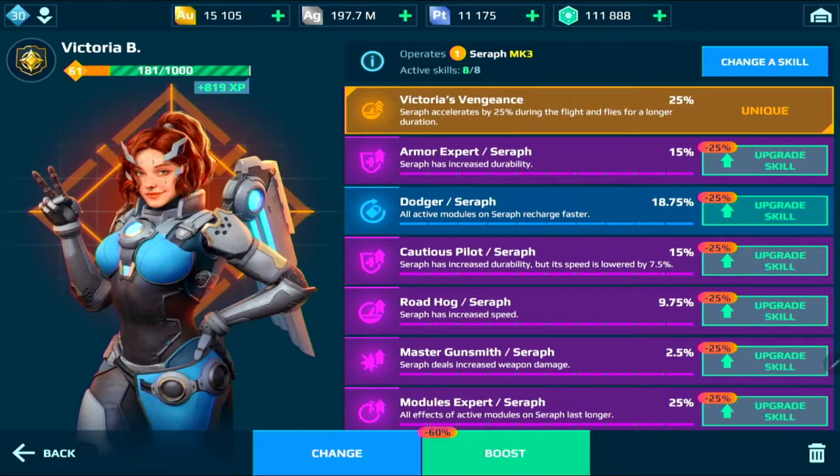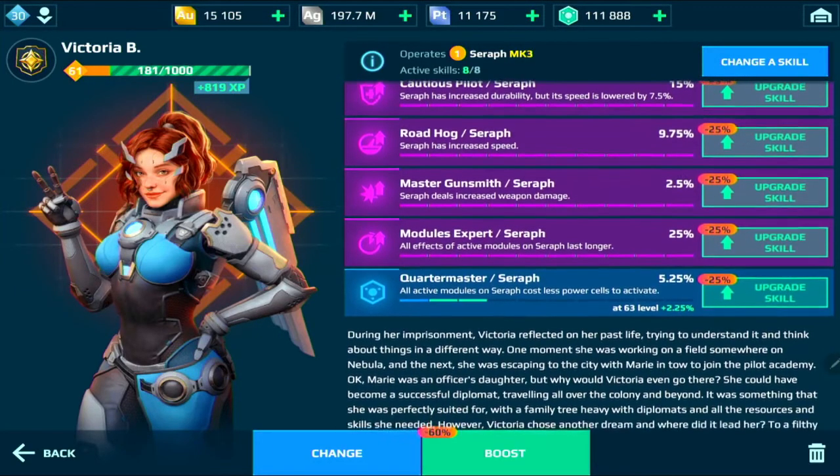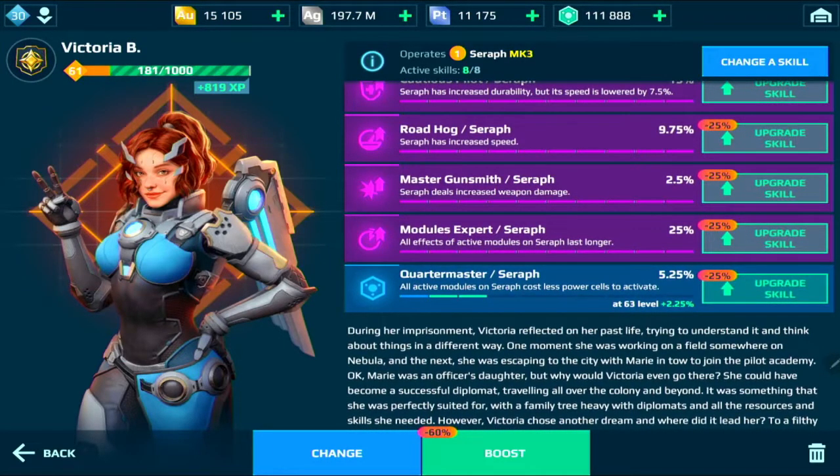I like running armor expert because I need to be tanky and more durable in battle. Cautious pilot gives the Seraph increased durability but lowers speed by 7.5% — that's compensated by running raw dog to regain that speed with the rotor. I use master gunsmith because Seraph will deal increased weapon damage, allowing our DKs or any weapon we run to deal more damage, and damage is very important right now since there are a lot of durable robots out there.